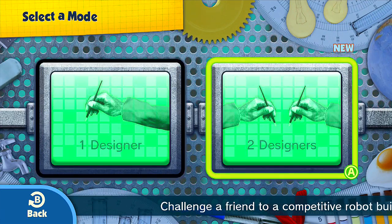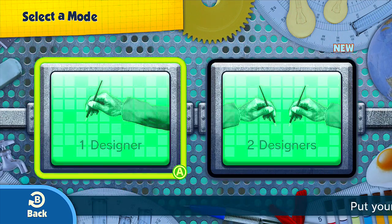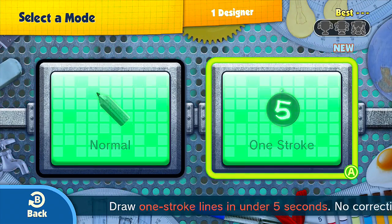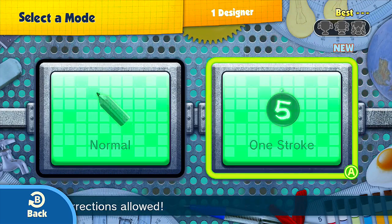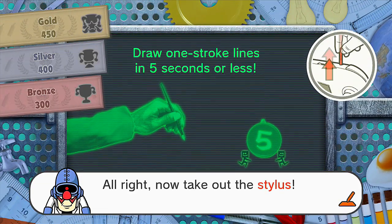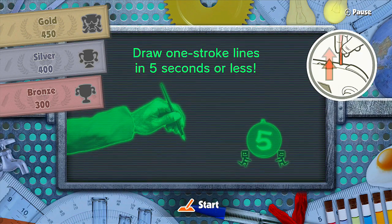Challenge a friend to a competitive robot build-off. Oh man, that would be nice. One stroke — this is new. Draw one-stroke lines in under five seconds. No corrections allowed. Now take out the stylus.